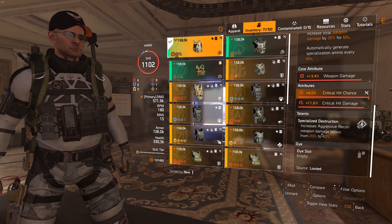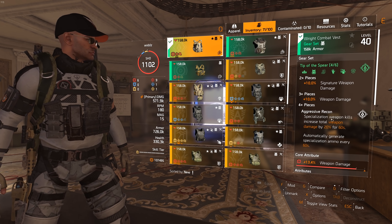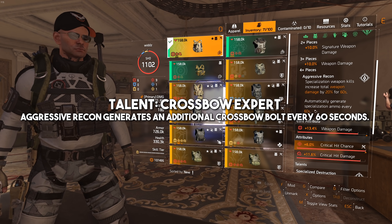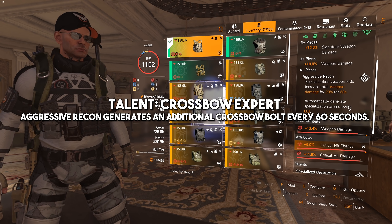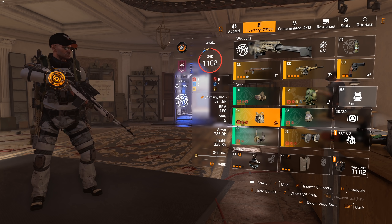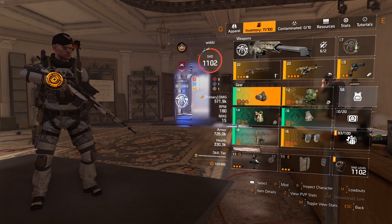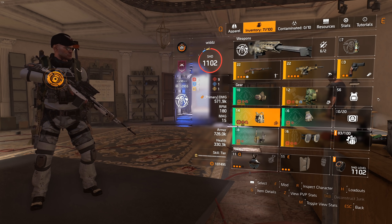The chest piece talent increases the weapon damage bonus from 20% to 40% on the four-piece. I don't have the backpack talent, so I'll put that on screen — it's similar to the four-piece in that it generates special ammo every minute, but it's tied to the crossbow. The build here isn't particularly good, but for testing purposes it doesn't matter. I only tested this with Sharpshooter because I really love the 50 cal, but I should have done it with Survivalist.